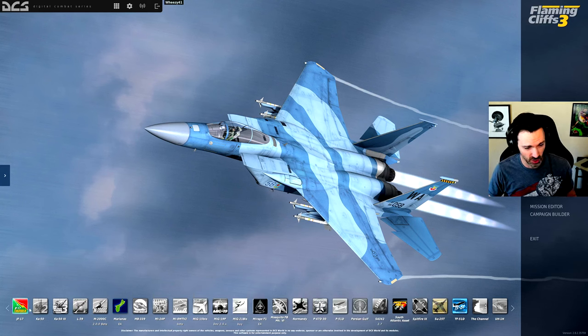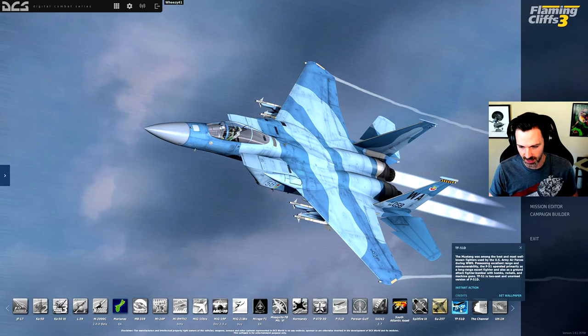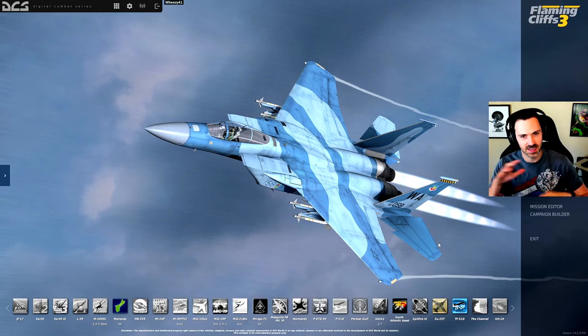For those of you unfamiliar, there are a bunch of modules in DCS that you can buy. The game itself is free, and it comes with the SU-25 and the TF-51. Free ones that you get, so you can kind of dip your feet in, get your toes wet, and see if it runs okay on your machine.